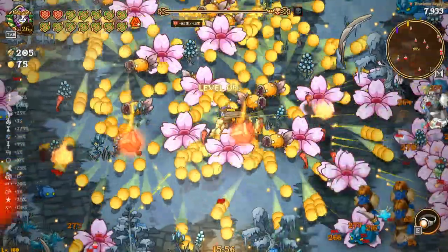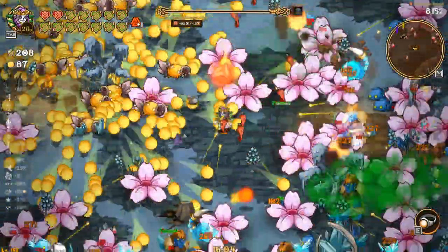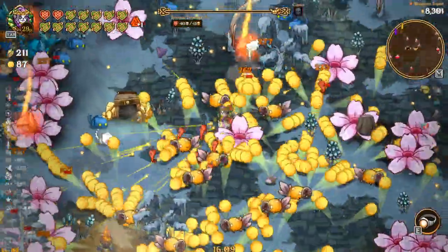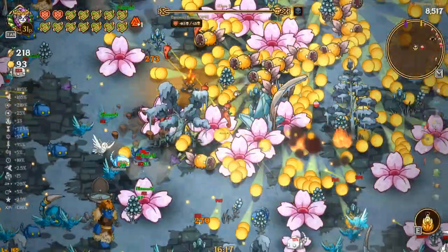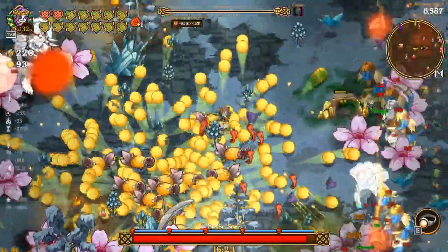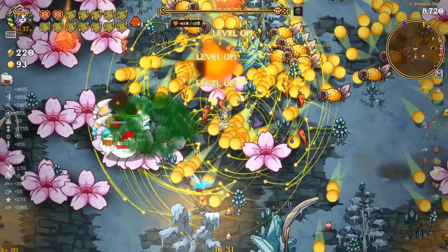We're gonna shred this boss — it's the frozen boss. We shredded the giant, and now the ice giant — we're probably gonna kill him just as quick. We actually got up to 88 gold, which is a lot more than I thought. Master Snare — okay, I think we're gonna kill him pretty quickly. Yeah, he's already almost dead. I was gonna try and take a hit from him but that's all right.